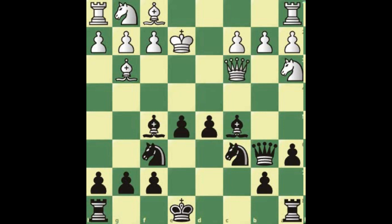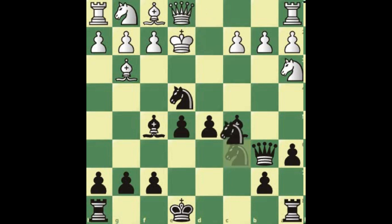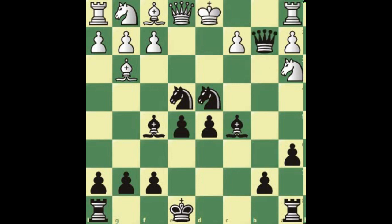After queen c3, the only move — queen b3 also runs into the same fork — we play knight e4 attacking the queen again. The queen will have to go all the way back, only move. Now knight d4 check, and king d1. Finally we take this pawn. I don't know if you're going to remember all of these moves, but sometimes in a blitz or rapid tournament you're facing the London and they actually play that line — this was just a quick insight on how to capitalize on that kind of mistake.